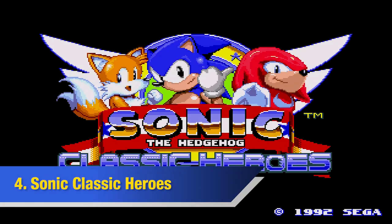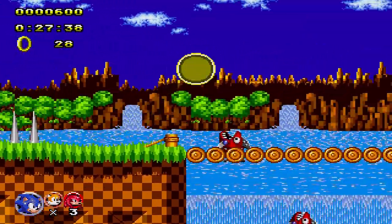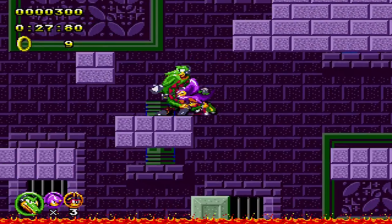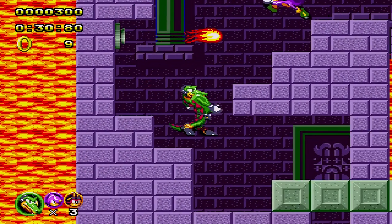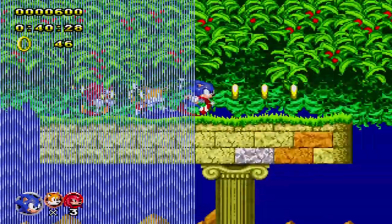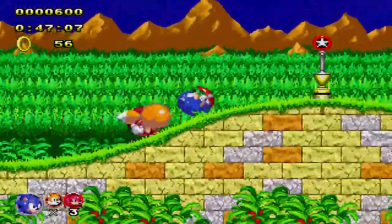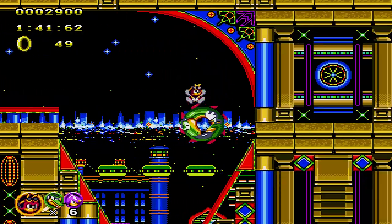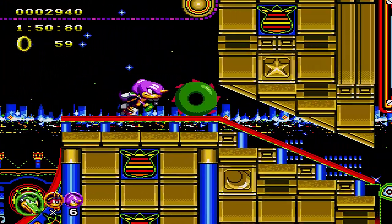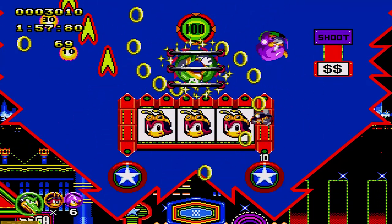Number 4: Sonic Classic Heroes, made by Flamewing and Colin Seaton. It is a combination of the hacks Sonic 2 Heroes and Sonic 1 and 2, merging levels from both games into one. It features Team Sonic and Team Chaotix, each with distinct abilities that add variety to the gameplay as you control each member. It also features a save system similar to Sonic 3, allowing for better manageability, and is the longest game on this list. I wish they also included Team Dark and Team Rose, but this is one hack you must try.